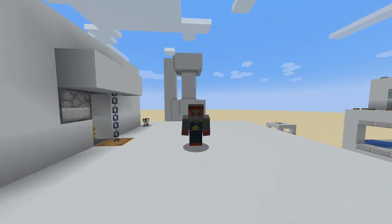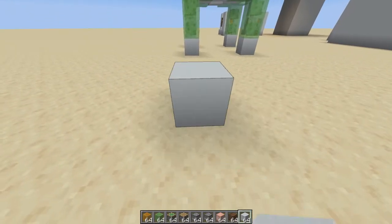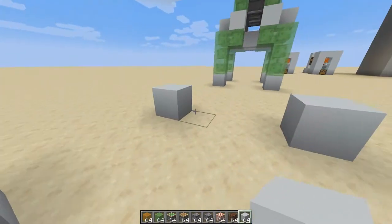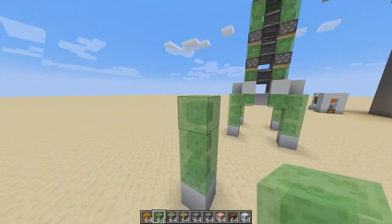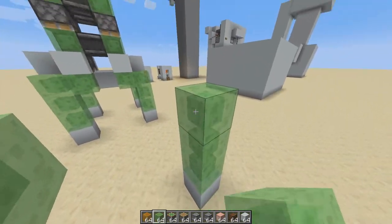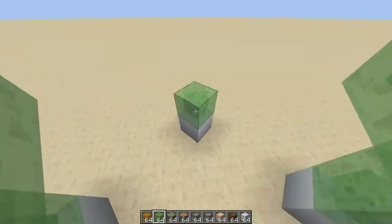So let's start at the leg. Put a block there, then one, two, three, four — one, two, three, four — block there and here. Then we're gonna count one, two, three and do something like this. One, two, three and like that, one, two, three.